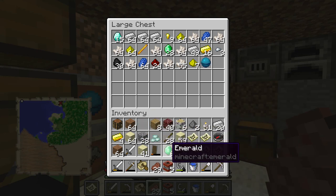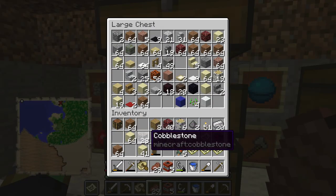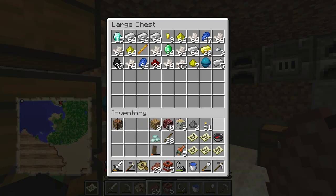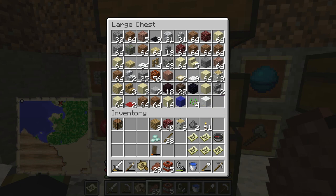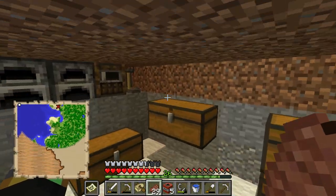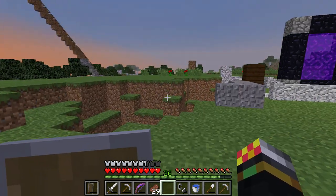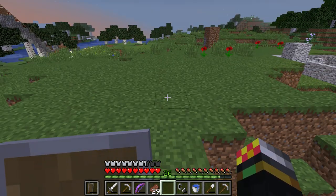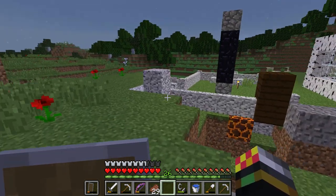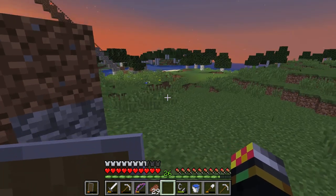I always have loads of stuff put away, blocks for days which is good because I need blocks. My last adventure cost me a lot of blocks just building. Before we get onto our second treasure, I'm currently level 26 and I'd like to get to level 30 because I have a level 30 enchantment for a Fortune 2 enchanting book. I'd really like to get a Fortune 2 pickaxe to get all that stuff.